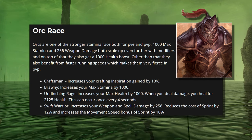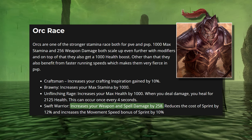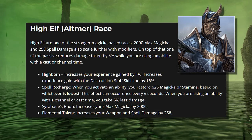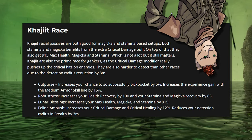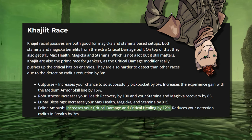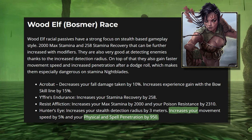Race plays a very small role in total DPS output. Orc is the next best option, giving the same amount of weapon and spell damage with only 1k less max Stam, but offering some passive healing for better survivability. High Elf is the next best choice, offering the same weapon and spell damage but no max stamina. Finally, in solo, 4-man, or unorganized 12-man content, Khajiit ends up being the strongest choice as it offers crit damage. Wood Elf is conceptually the same but in regards to penetration.